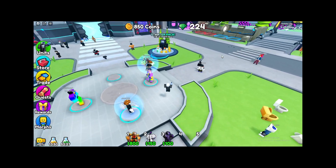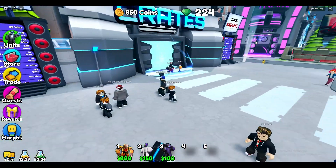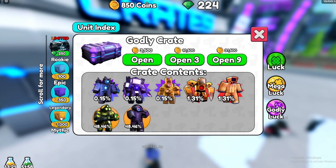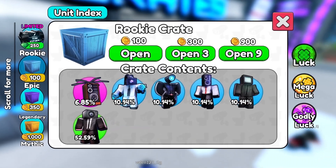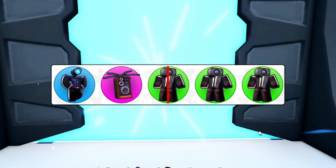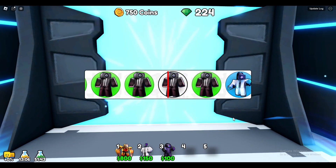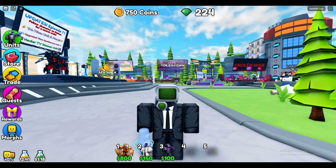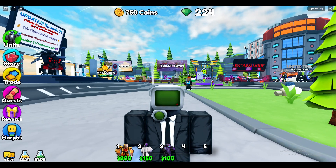In the crate section, they've got different types of crates. They all have cool designs, and if you open one — say, a rookie crate — they have their own spinning animation. Toilet Tower Defense is nothing like this. So while the lobby is better in Toilet Tower Defense, the UI is better in Scabitty Tower Defense, and that gives Scabitty Tower Defense the first point.